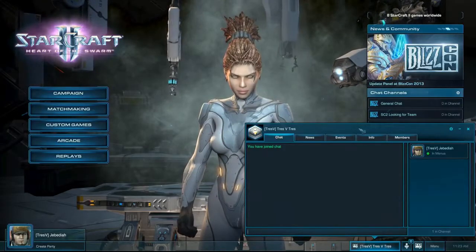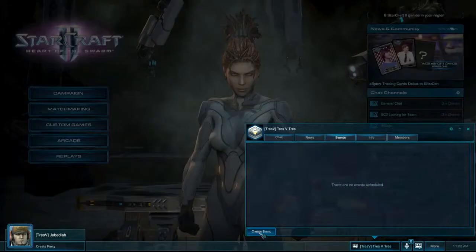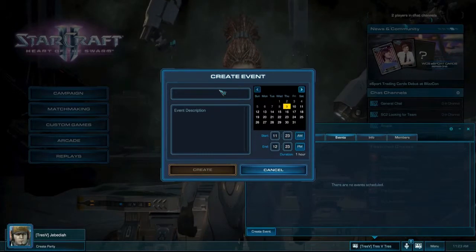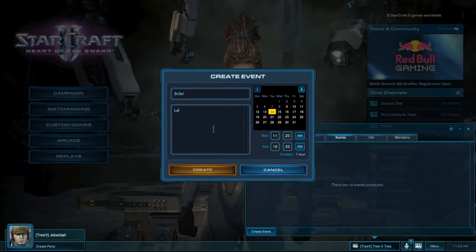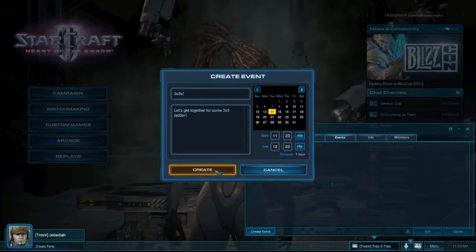We're also excited to share that we've added three new features to the way you get to interact and share StarCraft II with others. The first is the addition of Events. Events are scheduled meetups which can be set by a clan or group's owner and officers. They allow you to set a title, date, description, and duration so that it's easy to get the word out that something's going down.